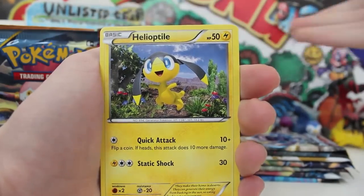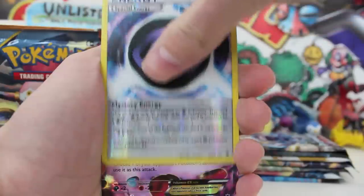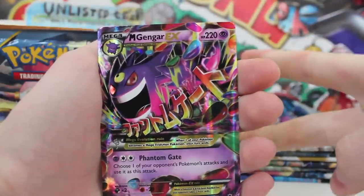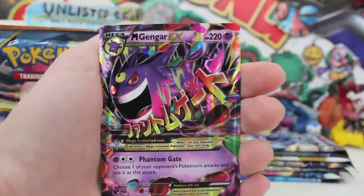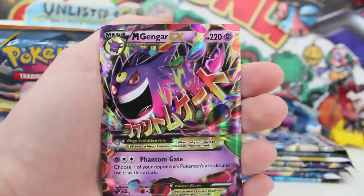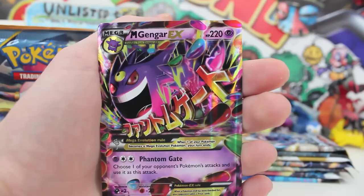We get a Zoroark reverse, a special energy, and then — no way — that is TWO in a row! I am so spooked out right now. This is a Mega Gengar EX with 220 HP! I've lost my voice already and it's only the second booster pack in. I'm freaking out — this is ridiculous. Hashtag Ando's luck is beyond!